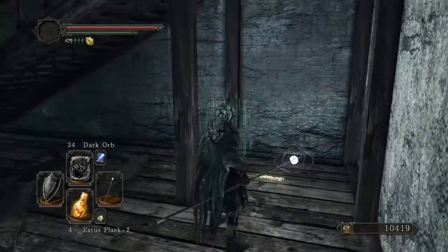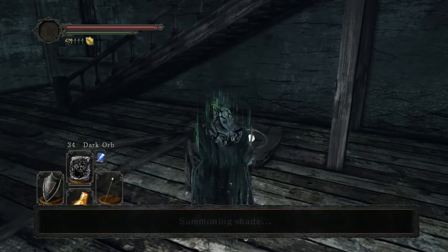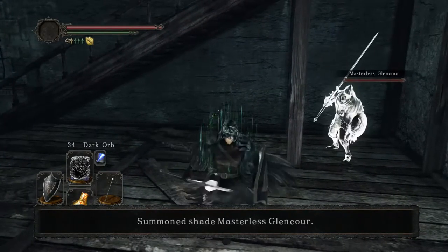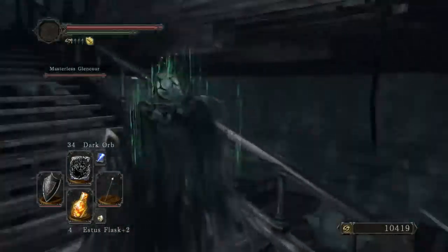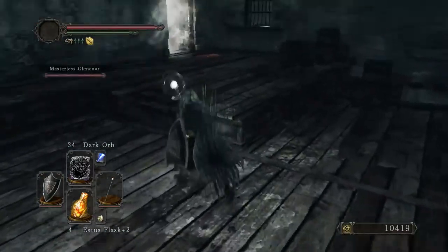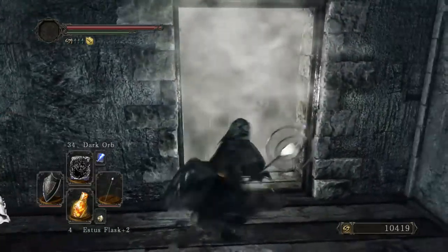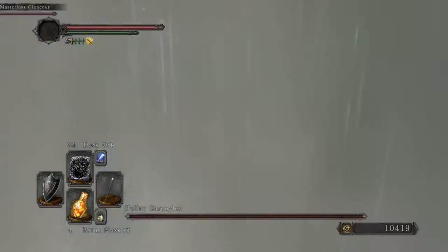I'll summon Masterless Glenn — let's do this. I should be okay with the spells I have. Don't worry, we don't have to do this every time. Once I go up there and reset the bell, we can just run up and rush up here. They're not particularly weak to thunder and stuff, so you can use that to help. They're pretty good against magic as well, that's why I'm using it.